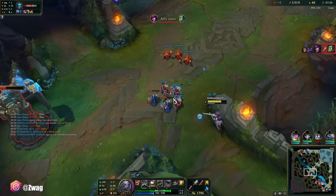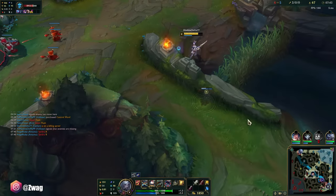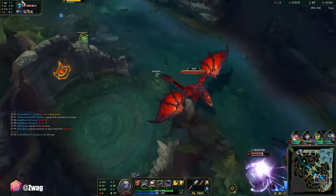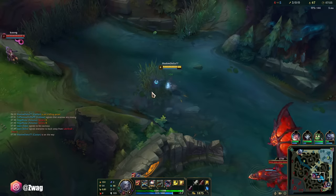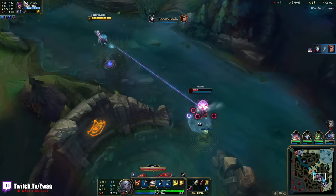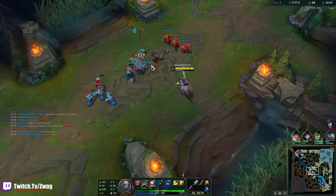I might actually be able to kill Syndra here. She walks this way — I'm just here, I don't want the Dragon to hit me. I'm going to walk in the bush... please, please, please. She walked in the bush and stepped on the trap! I wouldn't even need to ult.